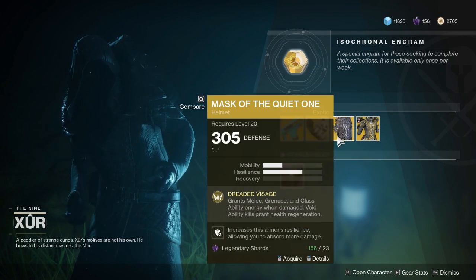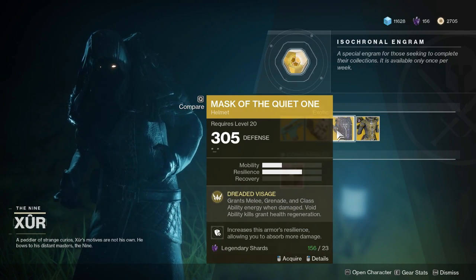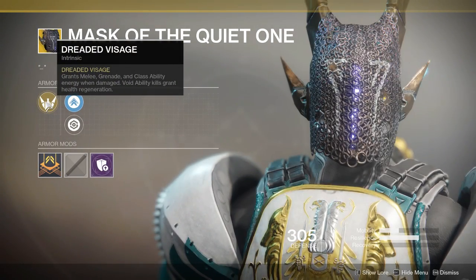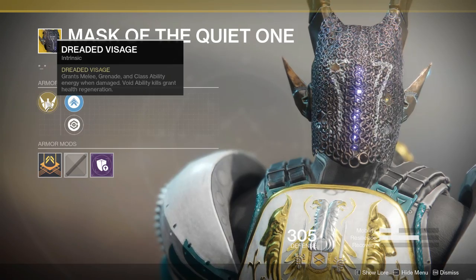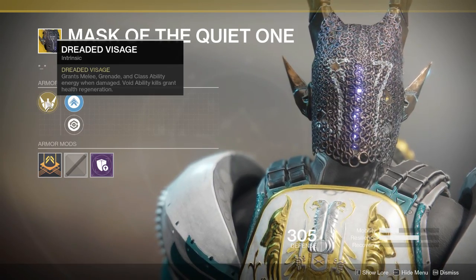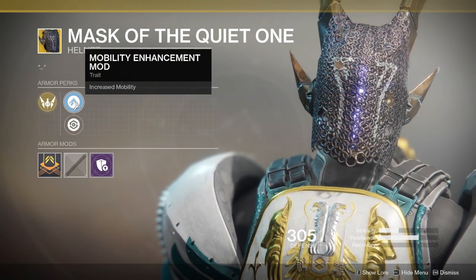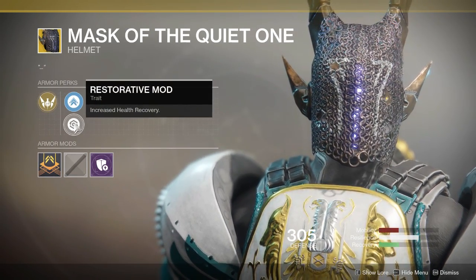The Titan Armor piece is going to be Mask of the Quiet One and it's going to cost you 23 Legendary Shards. The perk is going to be Dreaded Visage: grants melee, grenade, and class ability energy when damaged. Void ability kills grant health regeneration. The mods are going to be Mobility and Health Recovery.